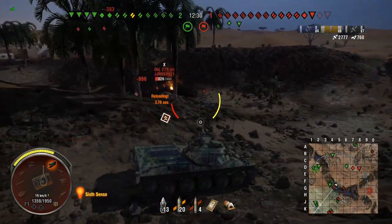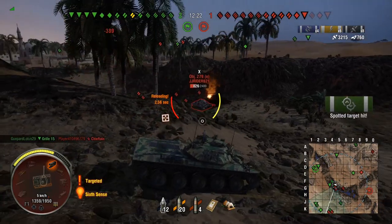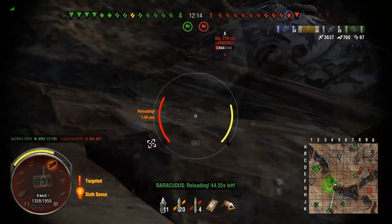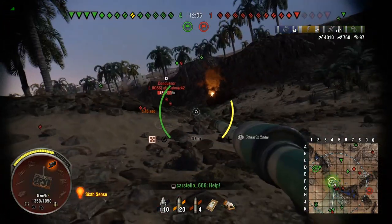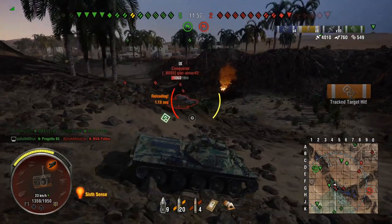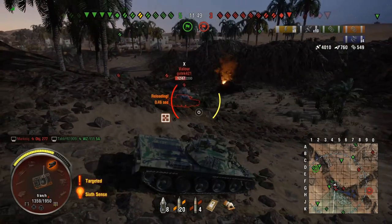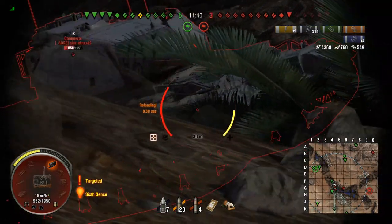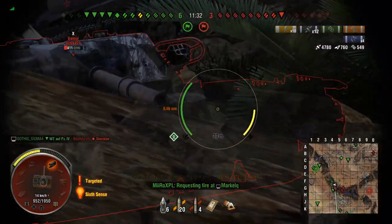We get unlucky and hit the lower track, but we keep shooting — a shot into the Conqueror, then pummel one down into a 279e, firing down at him which makes his armor less useful so we can pen easily with APCR. Look how quickly we've racked up 4k damage — it's been one minute since this whole showdown started and we've done 4k. The DPM on this thing is insane; when people are ignoring you at close range you can put so much hurt in they don't know what's happened.